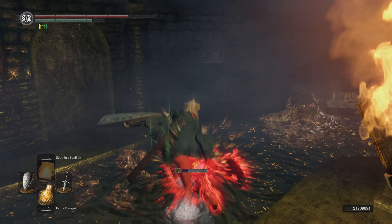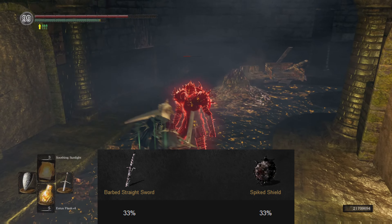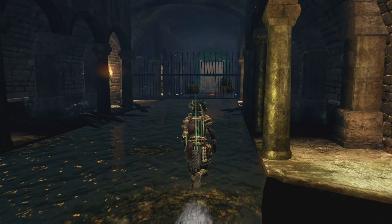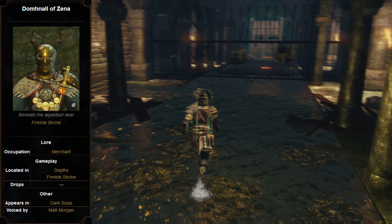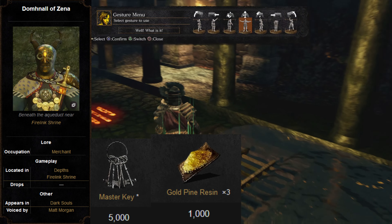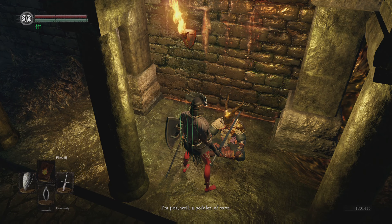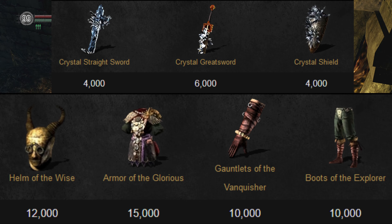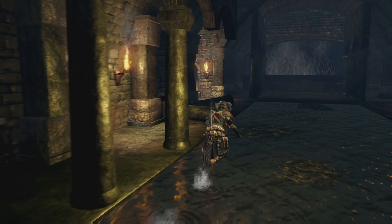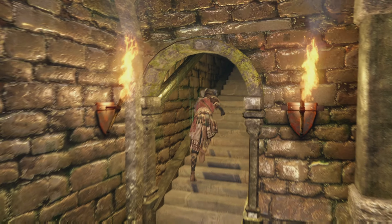Just parry him down, beat his ass, and let's continue forward. He has the possibility of dropping his sword, his shield, and Humanity. If you run past where he spawned in you're going to find this big open area - there's going to be some blobs and a couple rats, and then there's going to be a merchant tucked over here. There's also going to be a door that unlocks using a key, which you will get by defeating the boss in this area.